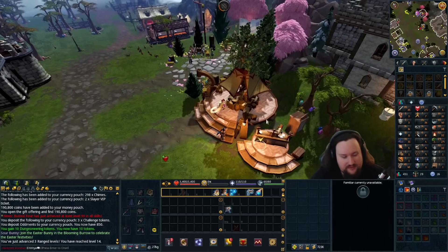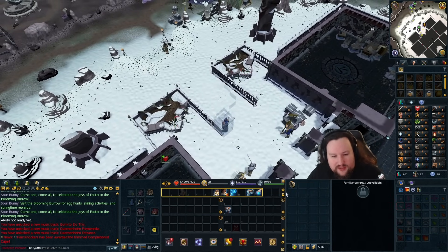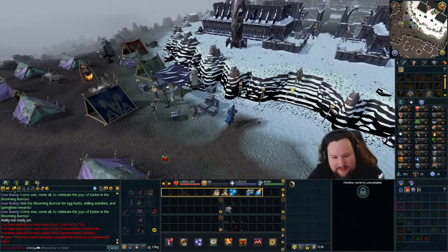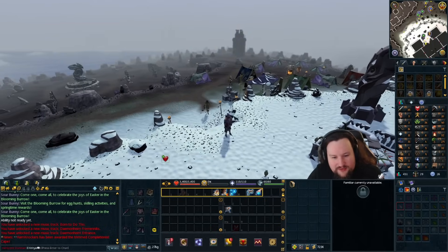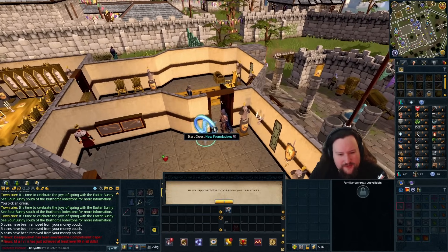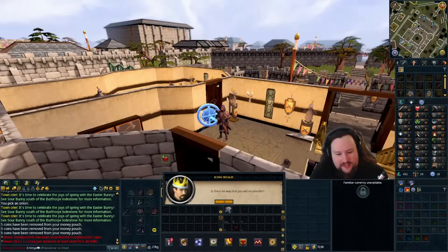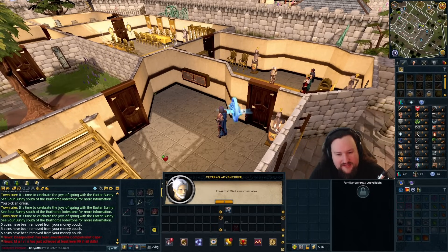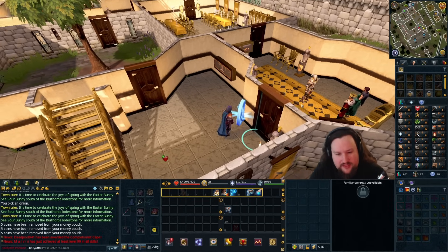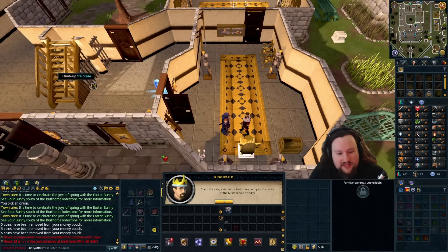Coming up to the dungeoneering tutor to get the Ring of Kinship — it's a safe teleport to Daemonheim, and if I'd grabbed this before I died to the hobgoblins we might have avoided that accident. The port from the free quest line looks very different to how I remember — I thought they were little circles on the floor. I appreciate the more obvious design; I definitely missed the circles on the floor when doing this quest line on my main.